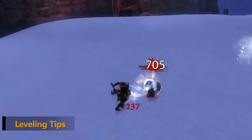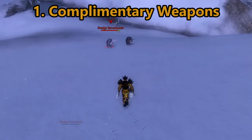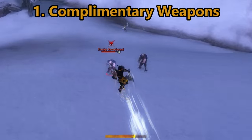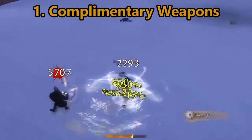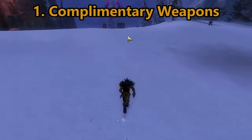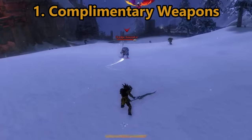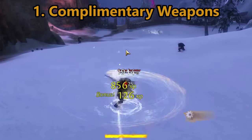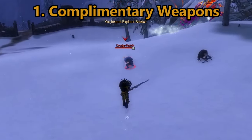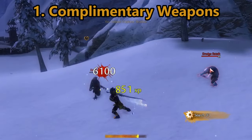Here are some leveling tips to get you started. The warrior is versatile with all the weapons they have access to, so pairing two weapons with synergy can work incredibly well. For example, using the greatsword burst ability grants fury, then switching to dual axes, using the dual strike for the quickness boon, then whirling axe — the offhand axe 5 ability — to stack up incredible damage very quickly.